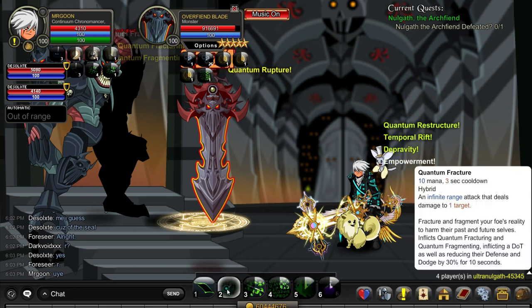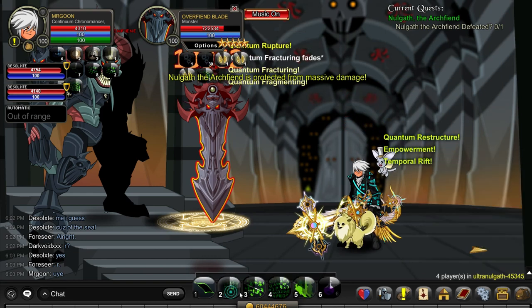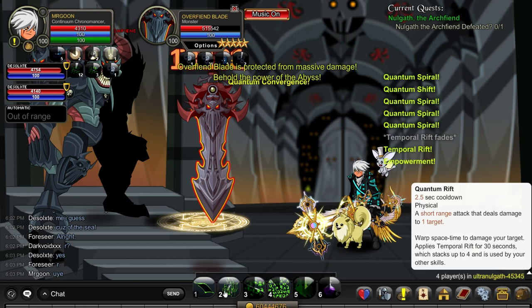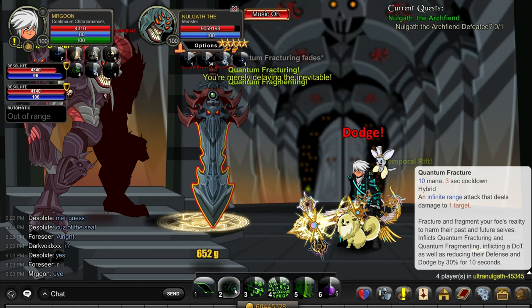As you can see, I'm solely on the Sword at this moment in time because I need to get that 1 million HP down whilst everyone else is on Nulgath. I've hidden players just to reduce the lag a little bit. As you'll see, when we eventually get the Sword down in just a moment's time, Nulgath's health is already starting to make its way down.